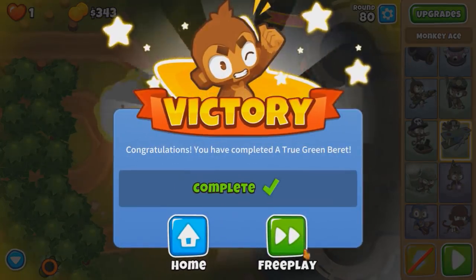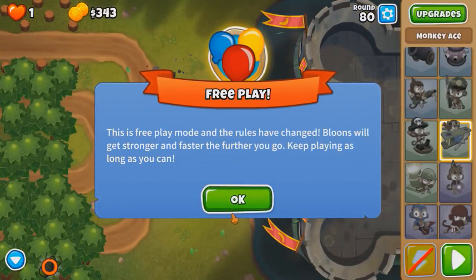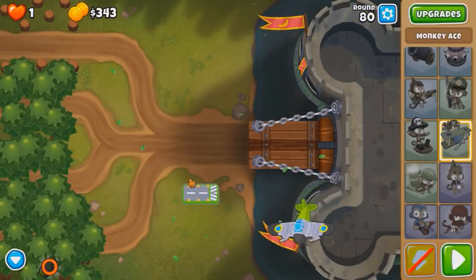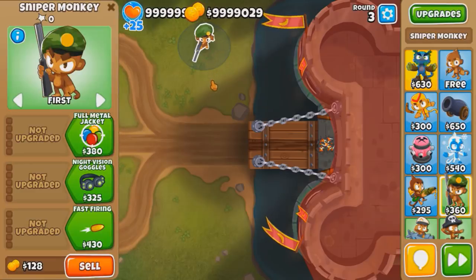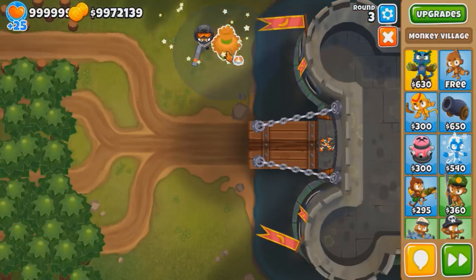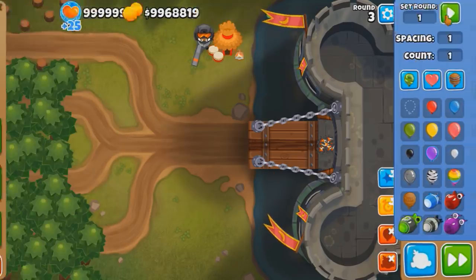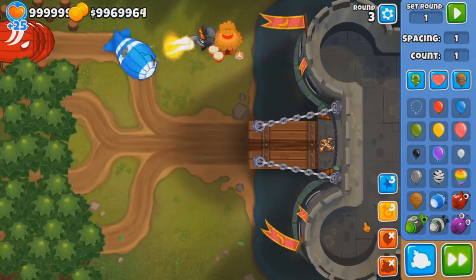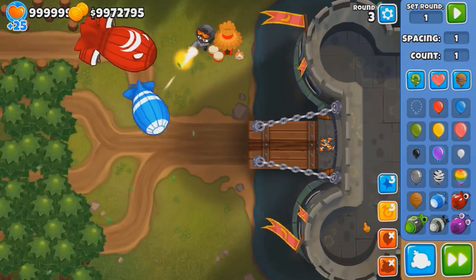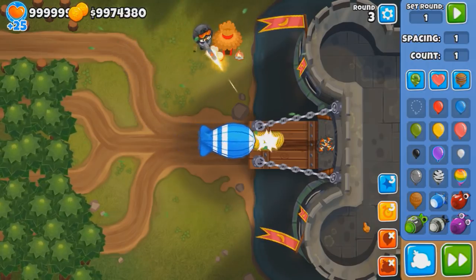Nice challenge, man. That's a really good challenge — not just including the glitch, but also including a challenge afterward. I'm definitely gonna abuse the Elite Defender before it gets patched in the next update. Alright, sandbox. One Elite Defender with Primary Training or Jungle Drums, one ZOMGon this map. How does it do? Let's take a look. Safe to say, I think it beats everything — maybe a few yellows aside.